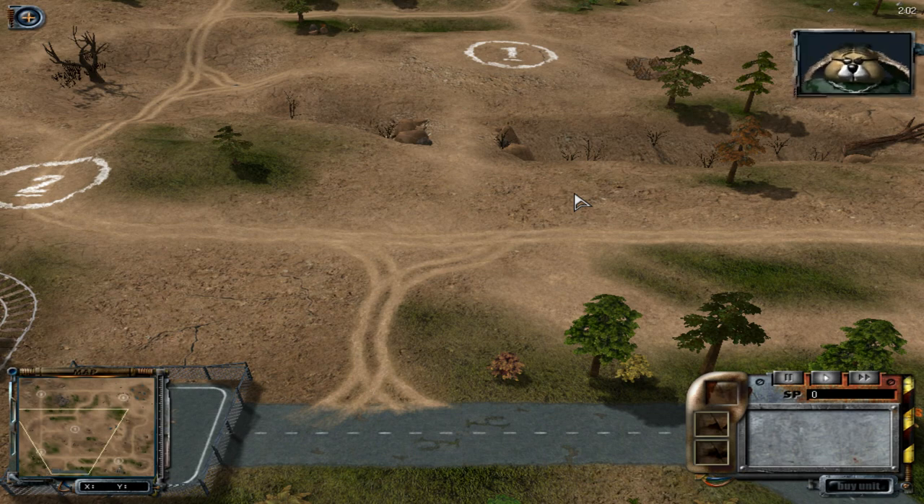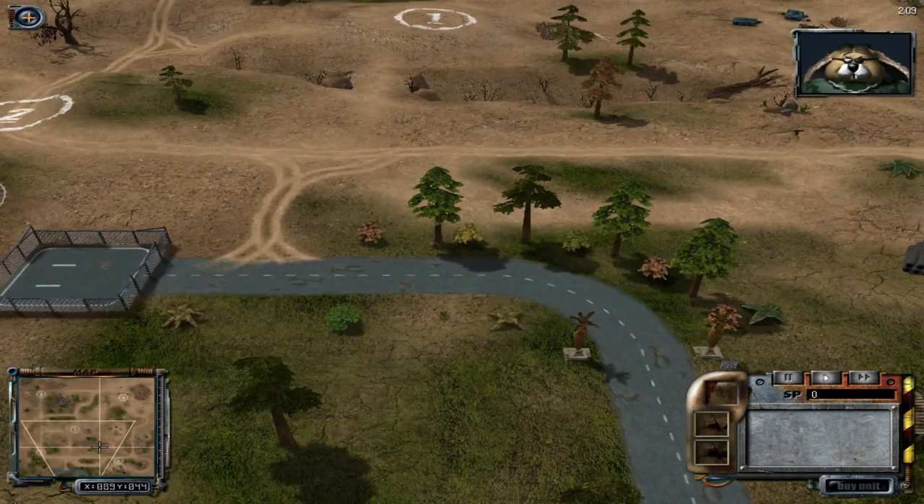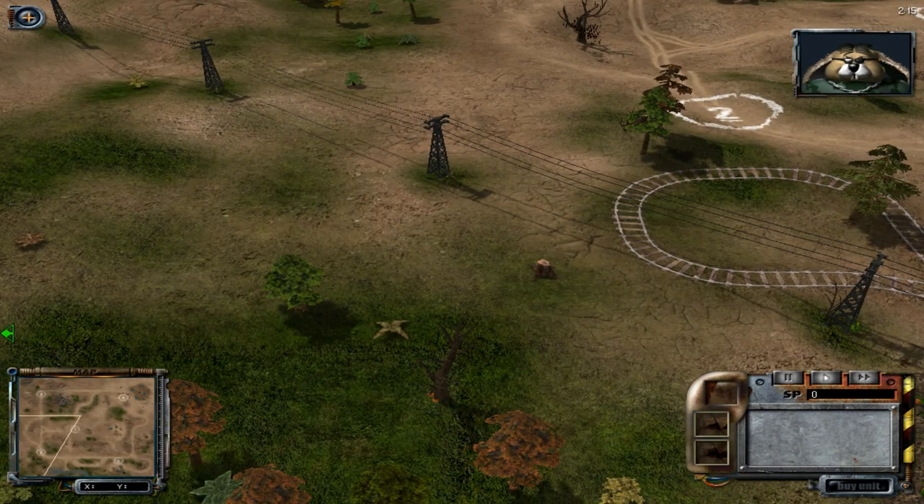In the lower left corner of the screen, you will see the map. You can use the map to issue quick movement orders with the click of a mouse. On the map, our units will be shown in green and the enemies will be in red.